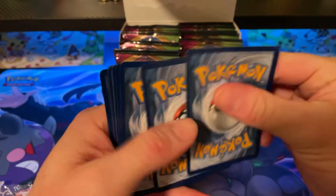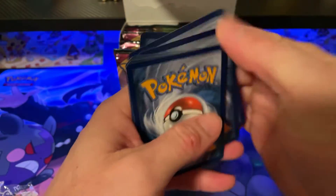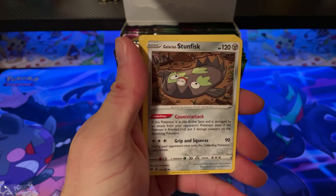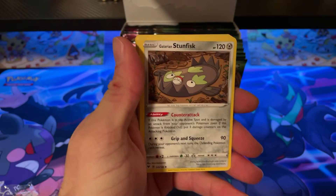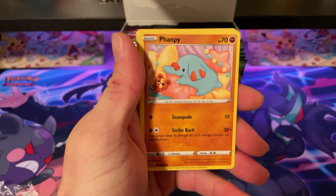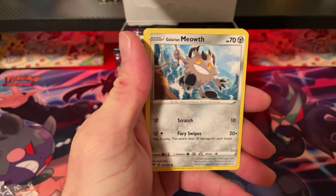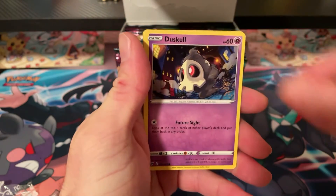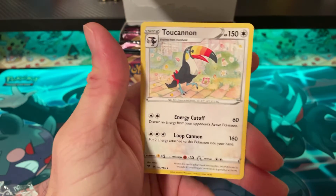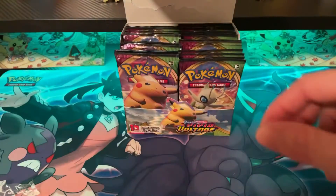Pack two: Dark Energy, Sinistea, Stunfisk, Coating Energy, Wobbuffet, Fairy energy, Vampy, Yanma, Meowth, Duskull, Dusclops, and Toucanet.